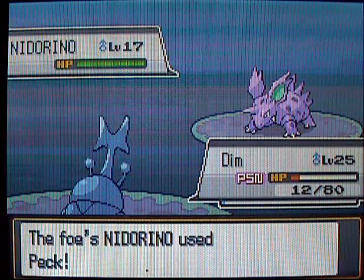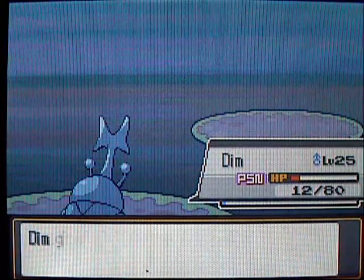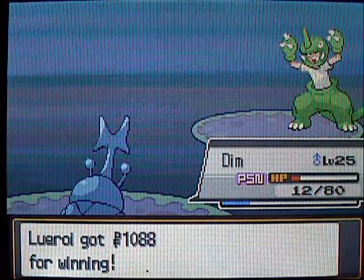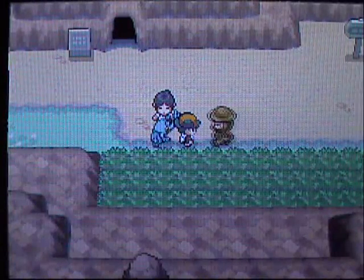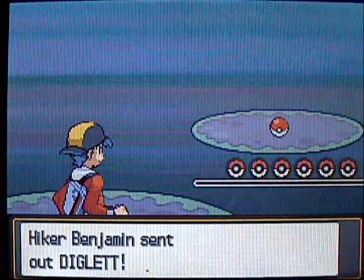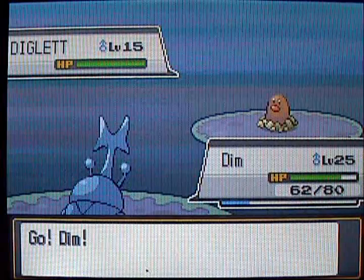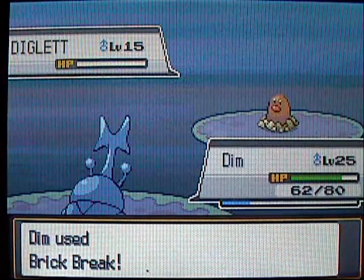I'm using Counter just to try it out — someone's going to use Peck, and Counter will hit that back with double damage, which is obviously going to knock it out. Counter is very nice in the Elite Four — if you send Heracross against Lance's Dragonite and Counter, he hits you with a really powerful move, you hit back double damage and probably knock out his Dragonite. Now I've got to heal up this poison and use a Super Potion because Heracross is almost dead. Here's the last Hiker — he's got a Diglett, which is kind of similar to Mankey: very fast, good physical attack, but defenses are just crap, so it goes down without a fight.